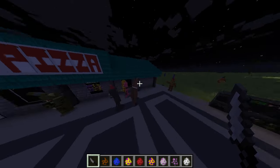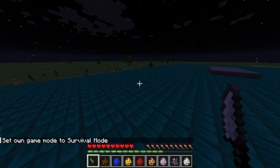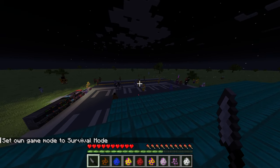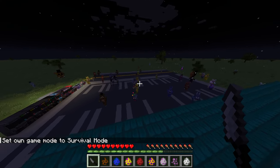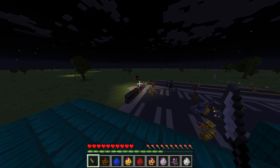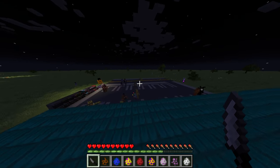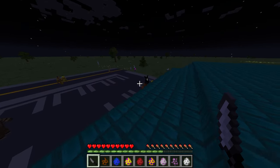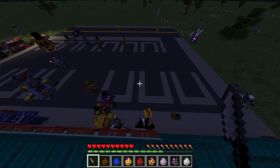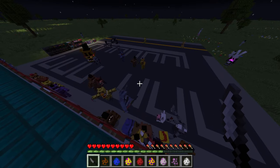I wonder if we set this to survival if we can actually do anything. Let's go do that. Okay, so we're in survival mode now. I wonder what's going to happen - oh, they're all coming for me! Whoa, there's Golden Freddy! How do I zoom in? Don't come near me. I'm actually terrified. They're all after me - they're playing the FNAF music. They all want me dead, guys. I'm not sure if they jump scare me or not. I'm scared.